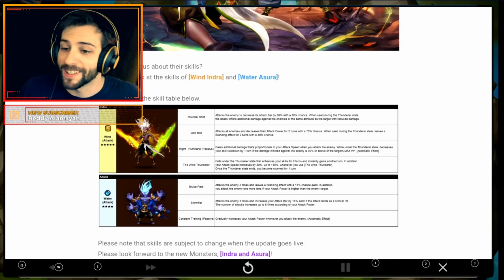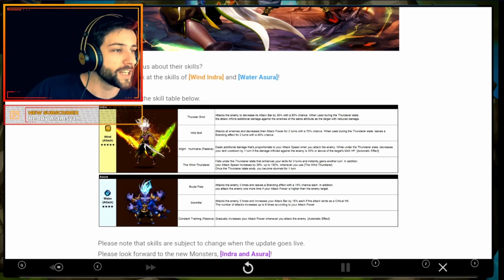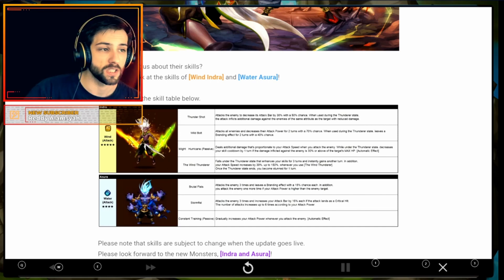We're gonna start with the wind one. Thunder Shot: attacks the enemy to decrease its attack bar by 30% with a 50% chance. That's actually pretty good. When used during the Thunderer State, the attack inflicts additional damage against the enemy of the same attribute as the target with reduced damage. This isn't bad.